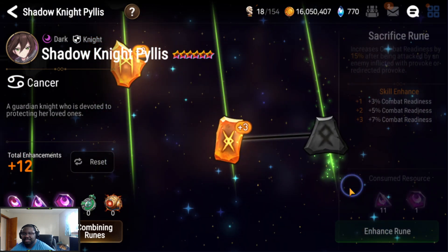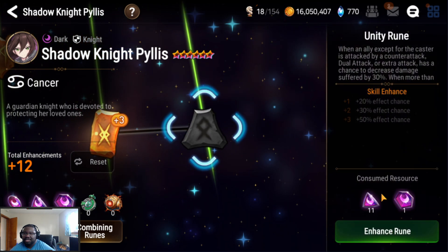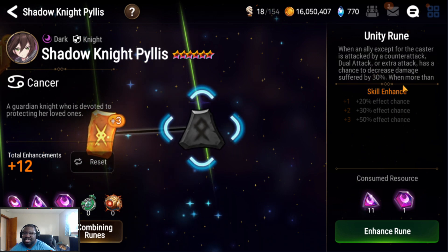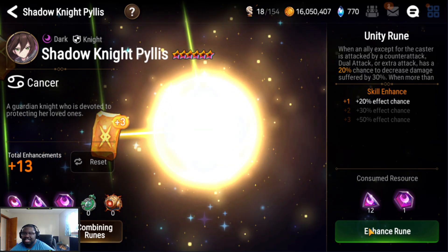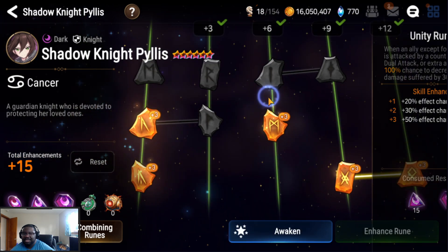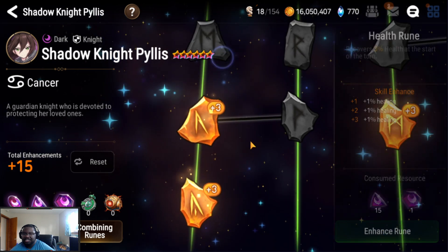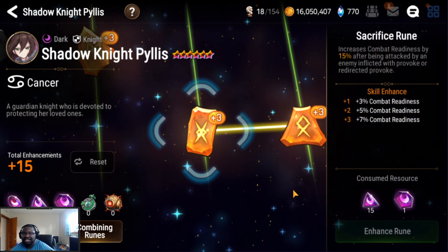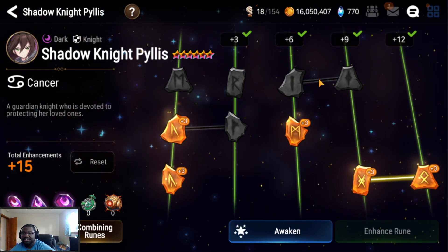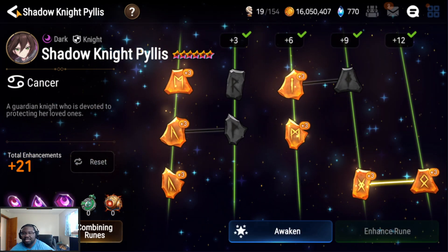Increases combat readiness by 15%. When attacked by an enemy, flooding will provoke or redirect provoke. When a caster attempts a counterattack, there's a chance to decrease damage by 30%, which is pretty nice. At 100% chance to decrease by 30%, we pick and choose. I'll focus on speed and HP regen because you need to get to the hit chance — get that to enable the 30% damage reduction. She's plus 21 right now; I'll finish her off when the Dark Room comes around.